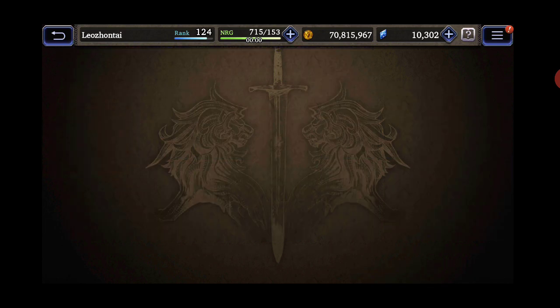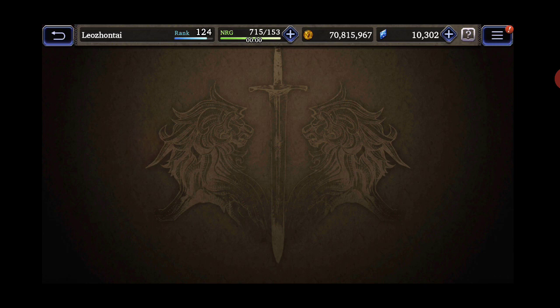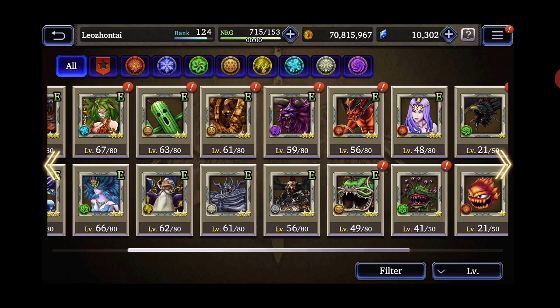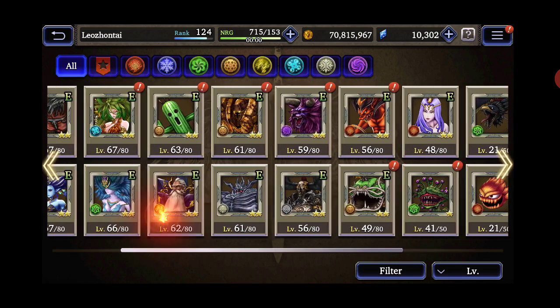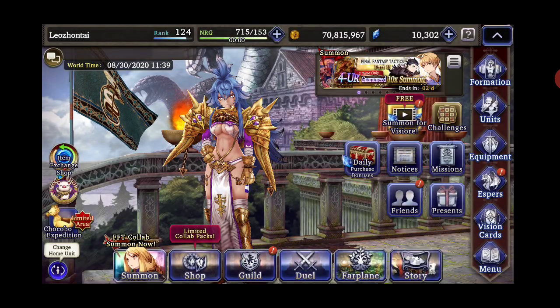Let me check out my espers because I've been working a lot on these. One of my favorites is the twin headed dragon — I got it to level 78, about to be level 80. I've been working on diablos, death machine, siren, Shiva, tetra, Sylphid, and golem — a lot of my espers. After the twin headed dragon, I'll probably start working on Odin more. I find the twin headed dragon's kit very interesting and I got him with Outdoor in the renaissance, so I think that would be fun.